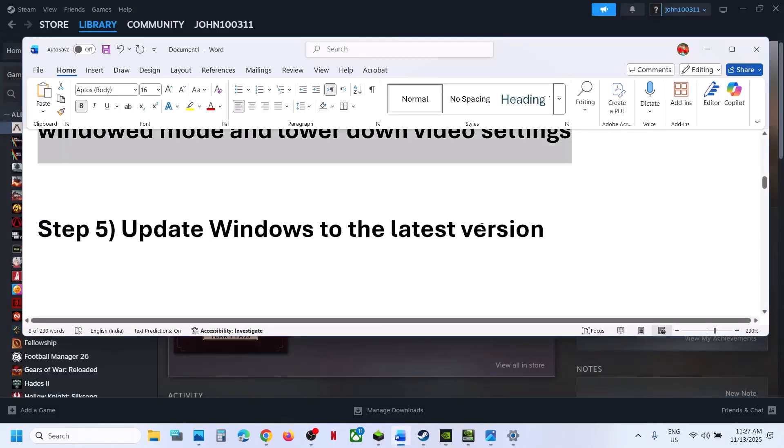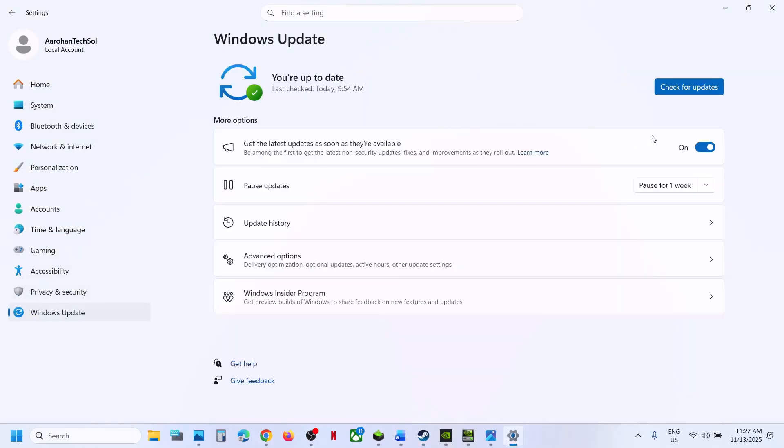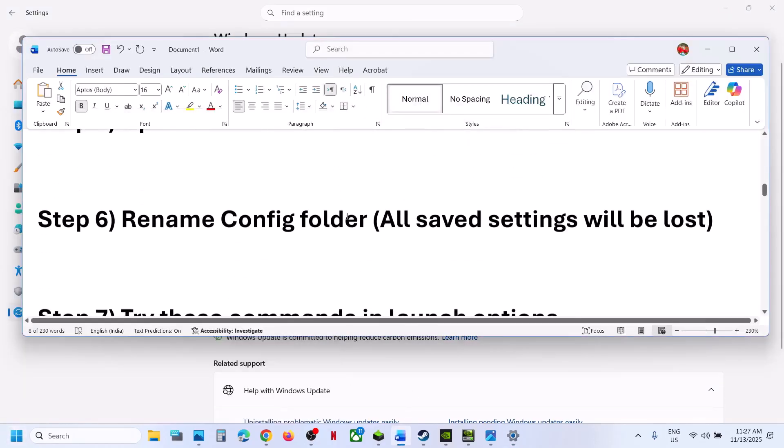If still not working, the next step is to update Windows to the latest version. Go to Windows Update or Update & Security, click on Windows Update, then click Check for Updates. Once all updates are installed, restart, and after the system restart you can check.